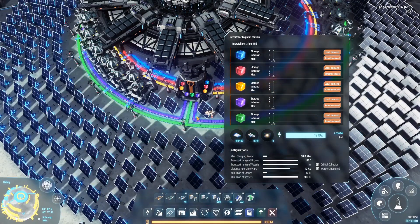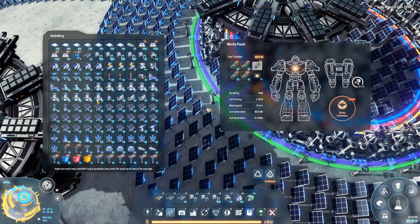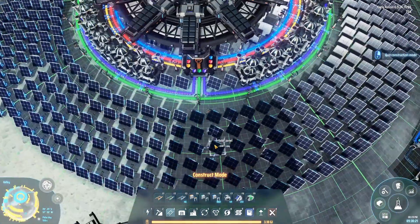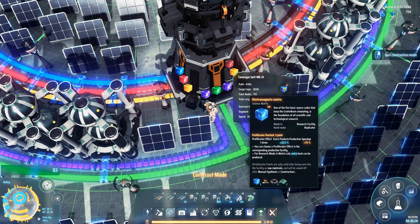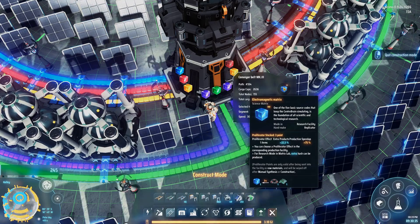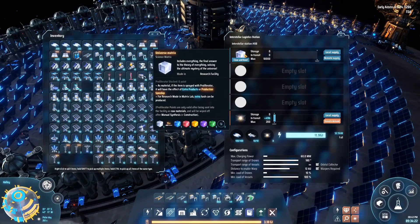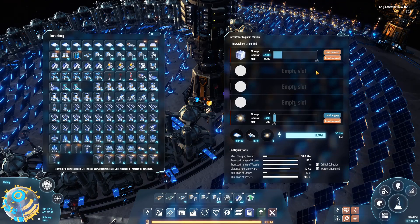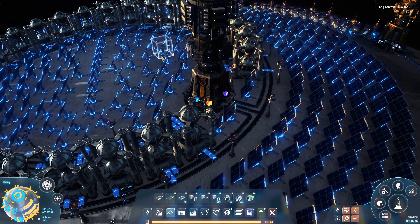We are actually going to have a bit of overflow because for some reason there's more than 10,000 in this building — interesting how the game allows that. Anyway, this should be transported off planet pretty soon because we are producing white science. To speed that up, we should probably put some vessels in here. Those won't really do any good unless we power them. We also need warpers in here. Now we have warpers. Now we have vessels. And we have it powered. So that should mean we are going to export all of that stuff pretty quickly now.